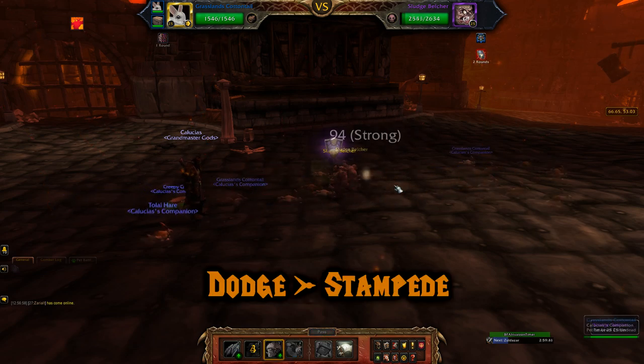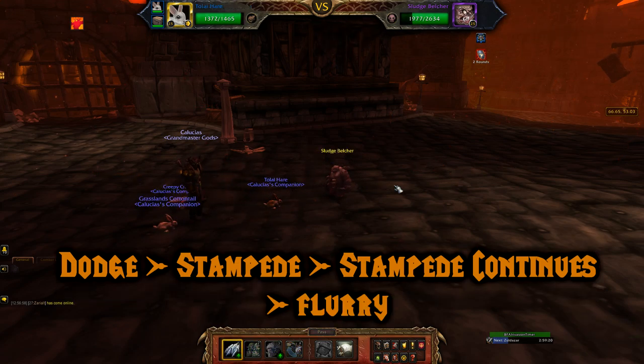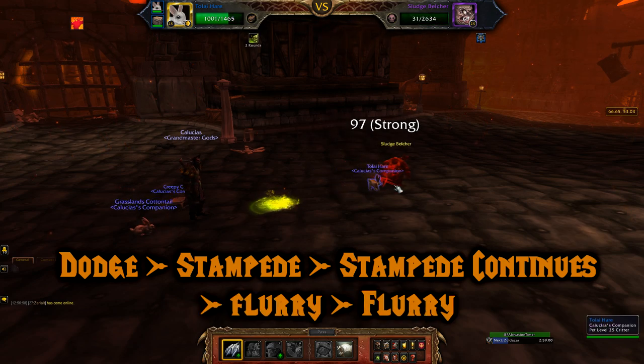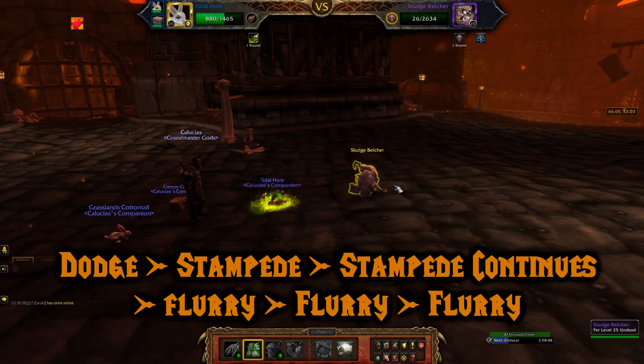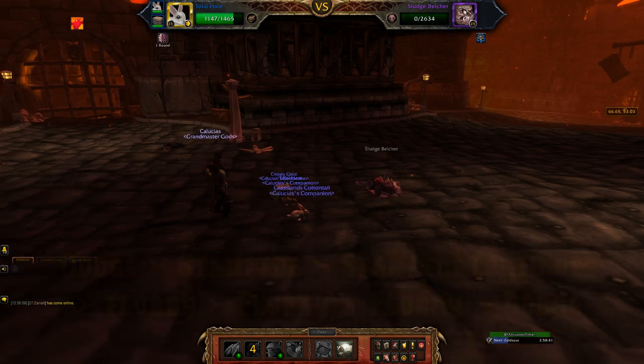Then follow that with a Stampede, which will continue. After that continues, he will then grab your other rabbit and pull it into the fight. Use Flurry since he has the Shattered Defense debuff. Use Flurry again since he still has Shattered Defense debuff. Now since he's low, I decided to finish him off with Flurry, and then on his Undead round I just dodged. And that's Sludge Belcher.